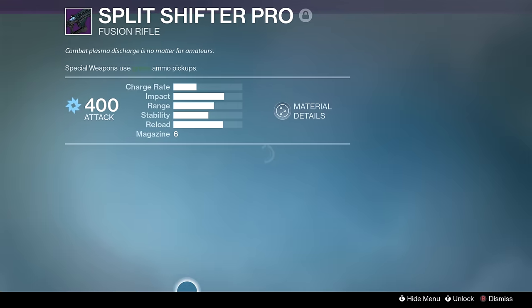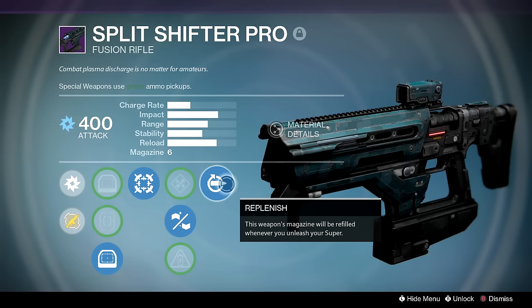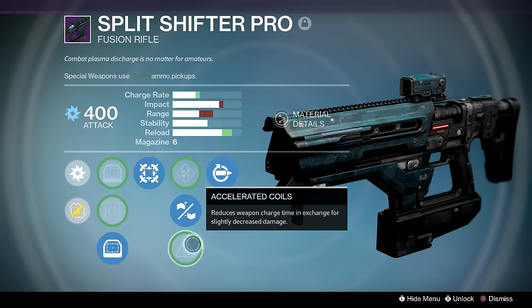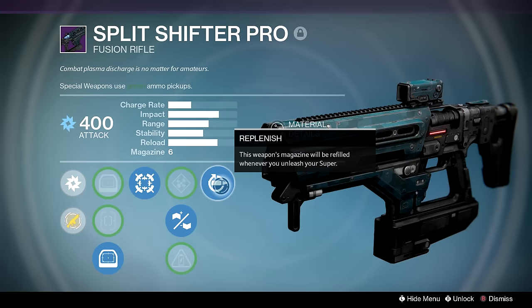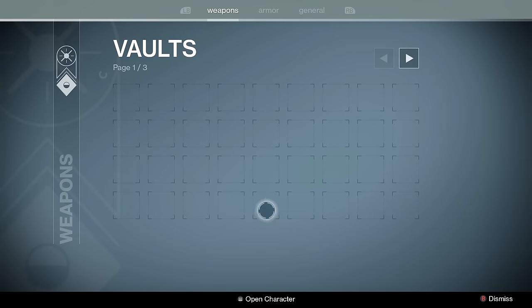Splitshifter Pro — the best I've ever gotten and probably the roll I would have chose regardless. Replenish, Rifled Barrel, Hipfire, the box scope, Accelerated Coils, and Enhanced Battery to synergize with Replenish. You cannot do better than this Splitshifter.